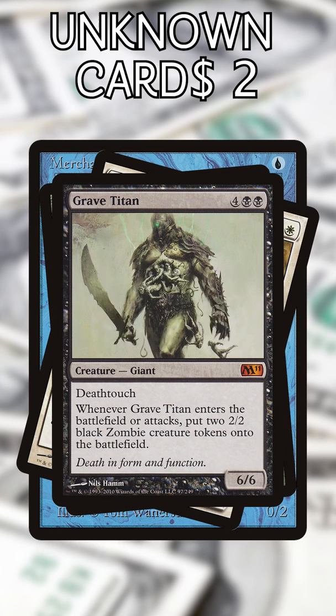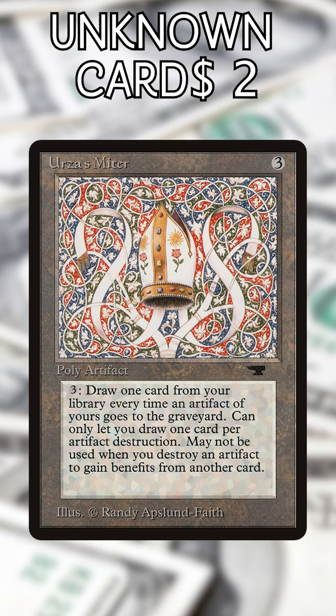And lastly, Urza's Miter. I didn't know Urza had one of these. It's $72, but the first half of the ability is actually kind of cool, even if the second half kills the power. Maybe we'll see a powered-up version someday called Jace's Miter.